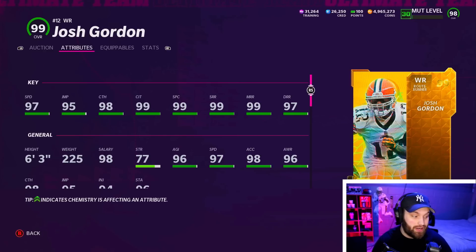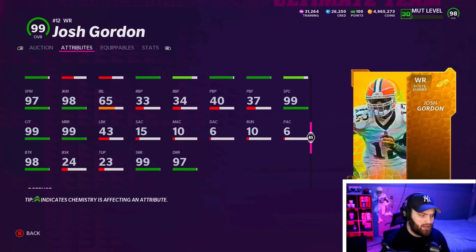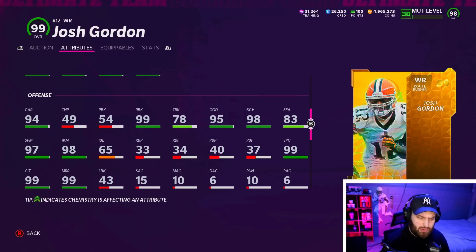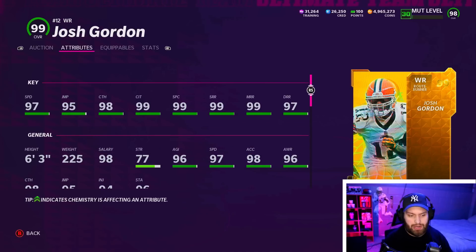Number 6, we do have Josh Gordon and he is an insane card. Like I said, this old top 10 is insane — you can't go wrong with any of these cards. He is literally 99 in every single stat besides the deep catching, which is a 98 as well. You'll be okay with the short being at 90 and the deep at 97. He also has 99 run blocking, amazing 98 break tackle, and really good change of direction. Josh Gordon is an all-around great card — he's a route runner, he's 6'3", gets 99 speed.